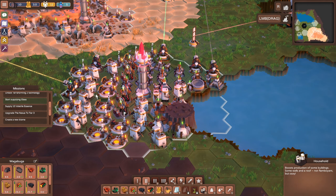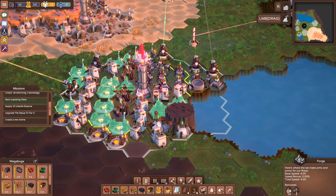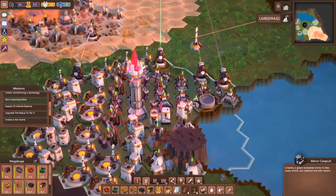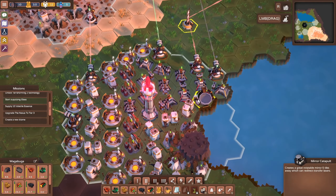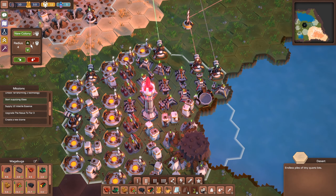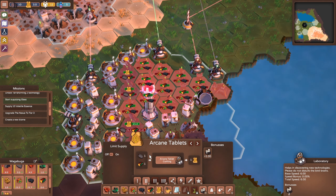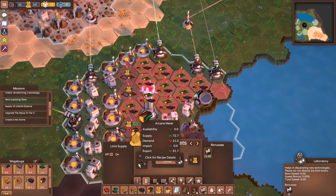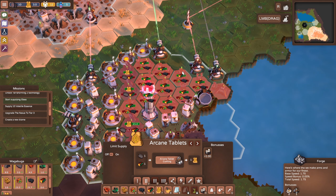I still wish we could zoom out a little bit and have like a little overlay on the town name, because it's getting a little hard for me to navigate what's what. We were looking at what we're short on for tablets - stone slabs we've got a little bit extra, but arcane metal we're short on big time.